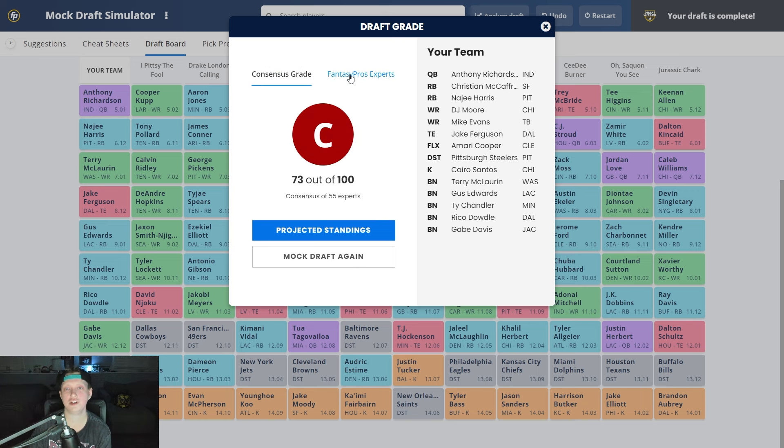Our team: Anthony Richardson at quarterback, Christian McCaffrey and Najee Harris at running back, DJ Moore and Mike Evans at wide receiver, Jake Ferguson at tight end, Amari Cooper in the flex. Outside of Najee Harris I love this team. Our bench is McLaurin, Gus Edwards, Ty Chandler, Rico Dowdle, and Gabe Davis. As long as one of Gus Edwards, Ty Chandler, or Rico Dowdle pays off — or Najee Harris is just great, or I find someone off the waiver wire — this team looks very competitive and has the opportunity to lay a SmackDown any given week.